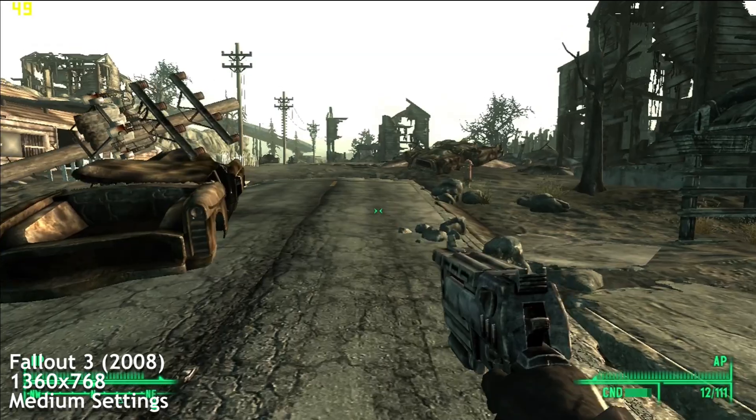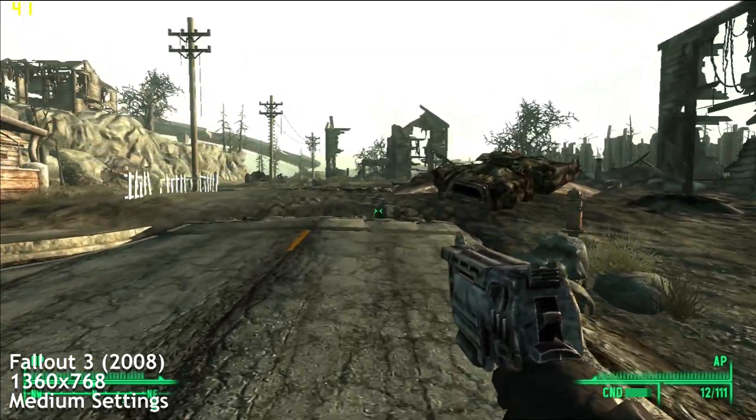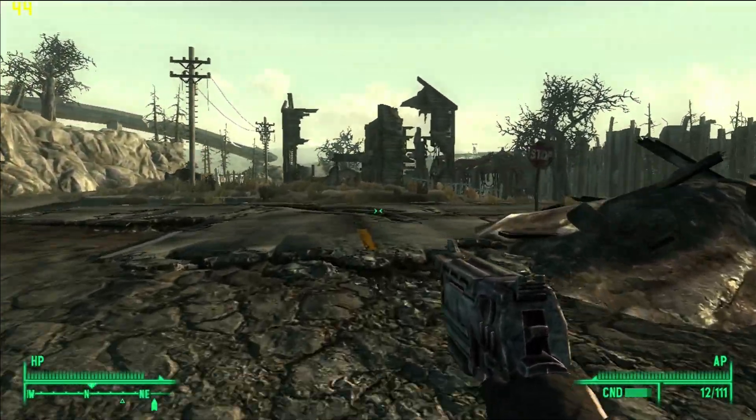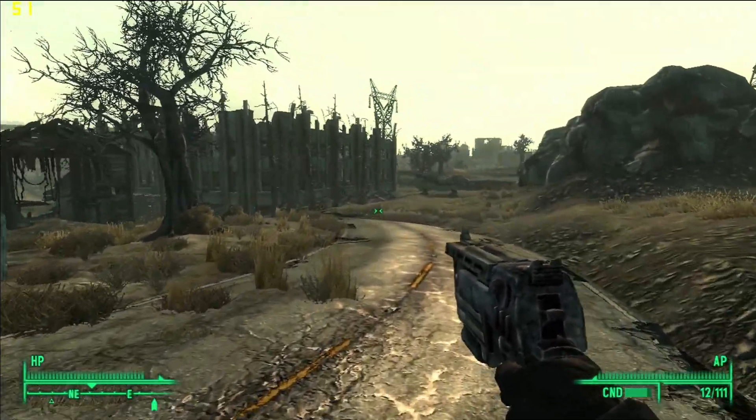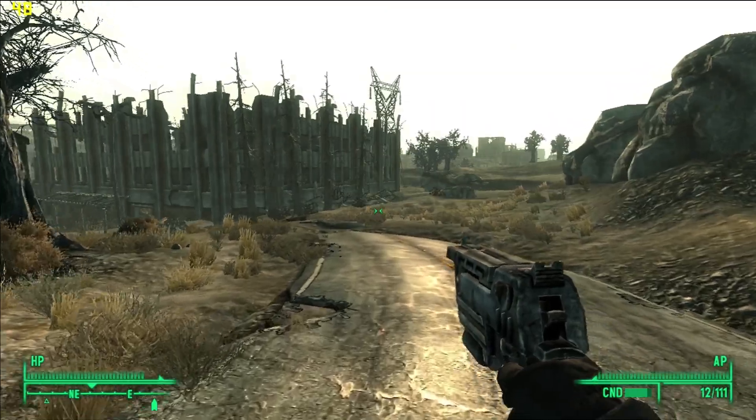Fallout 3, 1360x768, medium settings. While wandering the Capital Wasteland, we're seeing framerates around the 40s, maxing out at 50. As with Oblivion, you don't want to be running this game at more than 60 FPS anyway.